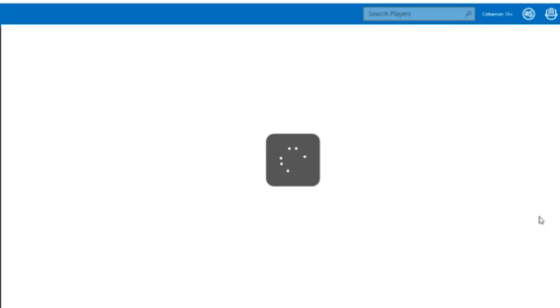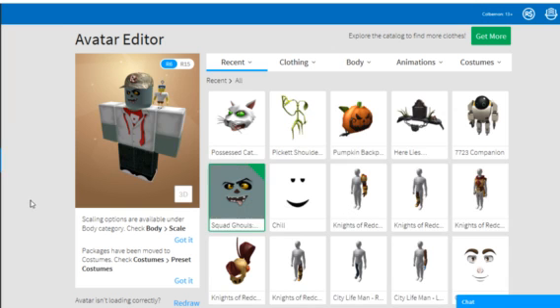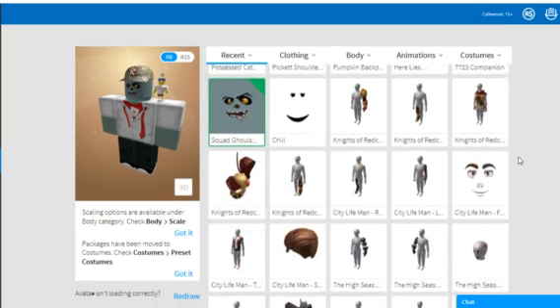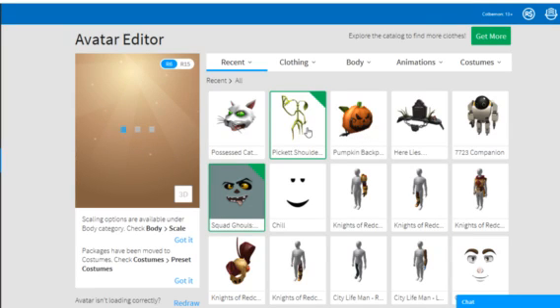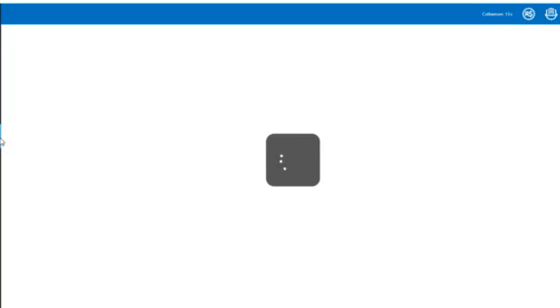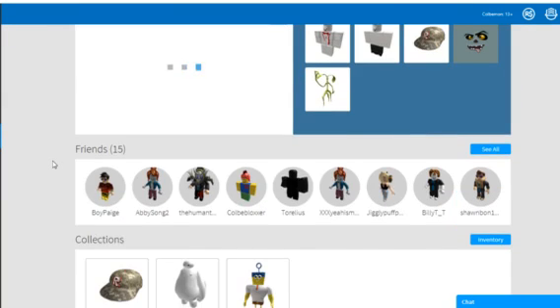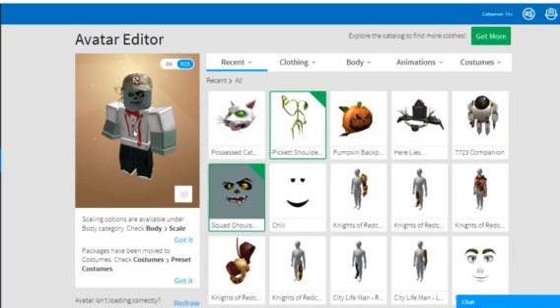Roblox Windows 10 is actually a way for you to be on two Roblox accounts at once. I do this so it won't log me out of my main account, because I don't want to do all that two-step stuff. Let's go to the avatar real quick. Here we are — we also got the Heater Lights and the Pumpkin Backpack. I'm probably gonna make my own video on the Heater Lights. We got the Pumpkin Backpack and the Picket Shoulder Companion, which is what I actually really want.